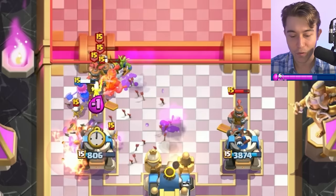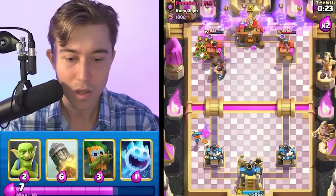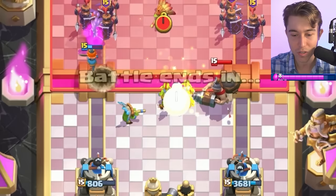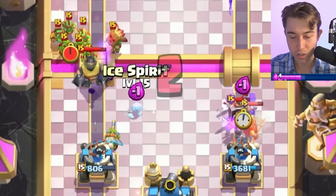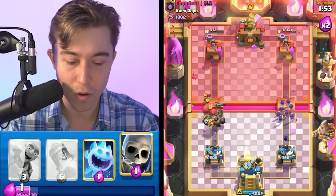Let's go for a Goblin Barrel and see what our dude is gonna do. He's gonna go Goblin Gang and that's not gonna be enough to counter it, so we're getting some decent value. We need to cycle multiple Valkyries — that's the only way we're defending this. We're trying to reset his Mighty Miner with Ice Spirit — didn't really work out. I think we have to go for Evolved Skeletons on defense on the right-hand side. The biggest issue for me is when he decides to go Skeleton Barrel — I need to pop it super far away from our tower and get Ice Spirit and Skeletons on top of his Skeletons.